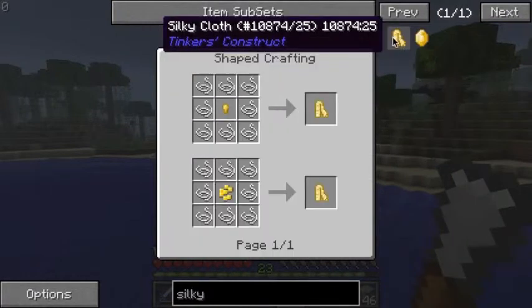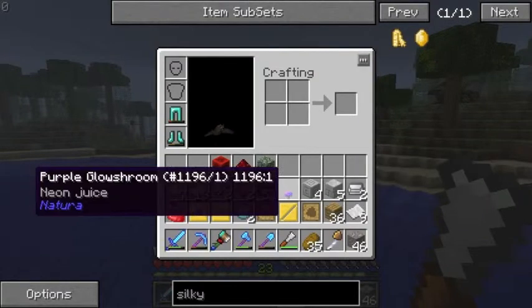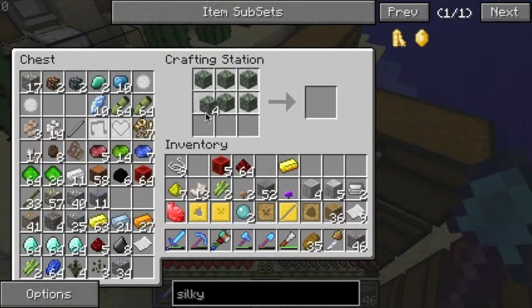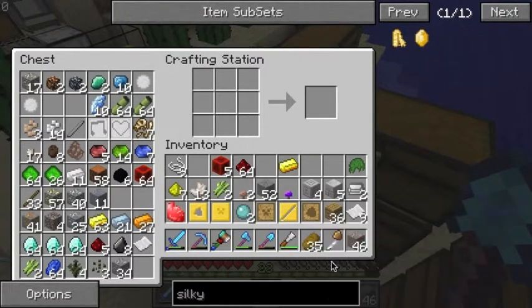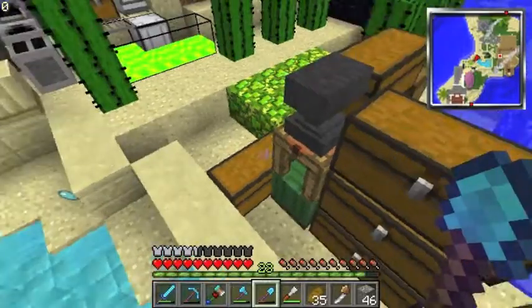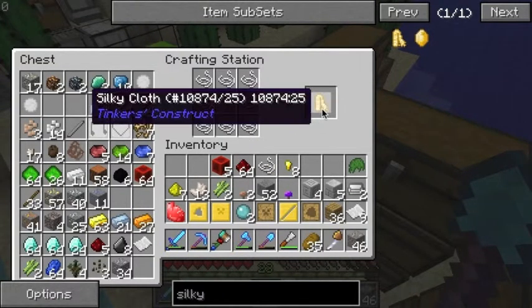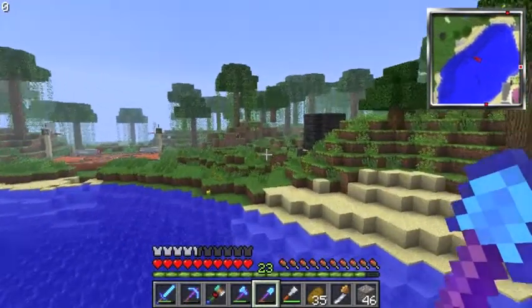Silky cloth is just string around something — totally easy, let's get that. First let's apply the moss so it's auto-repair and we never have to repair it. Then for silk touch I need a gold nugget. Craft that in here — gold nugget arrangement gives me a silky cloth, and that's all you need to make it silk touch.